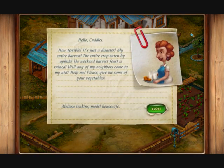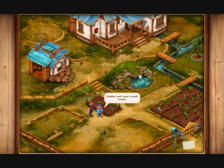But it appears that the post is actually here. The post is saying: 'Hello Cuddles, how terrible — it's just a disaster. My entire harvest, the entire crop was eaten by aphids. The weekend harvest feast is ruined. Will any of my neighbours come to my aid? Help me, please give me some of your vegetables.' That's from Melissa Jenkins, the model housewife. She does look like a model housewife — milk, cookies. Wow.